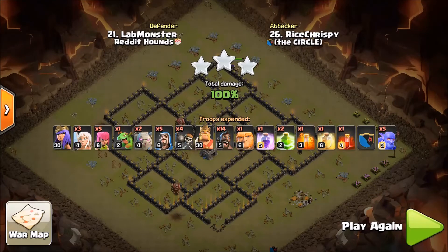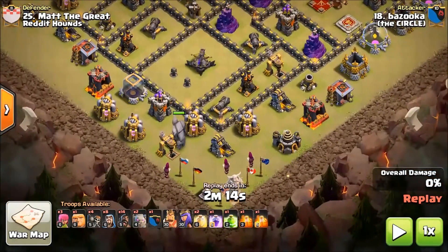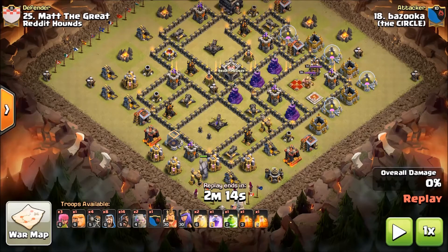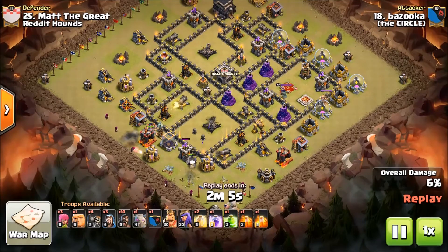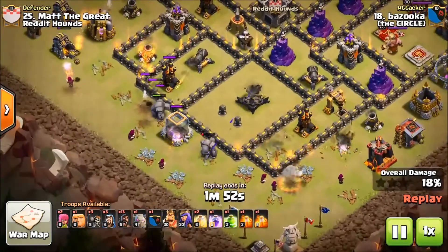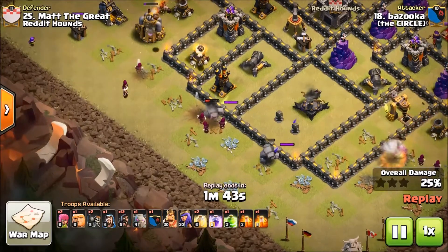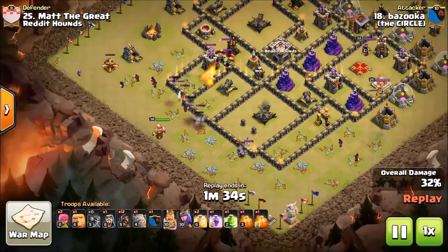I've got one more example from this war where similar attacks were used. On this last example, we've got a stoned gohobo by Bazooka, and what happens here is the worst thing that can happen to any attacker no matter how hard you plan: the dreaded wall breaker fail. Everything's looking okay at this point — Bazooka's making his funnel. I don't agree with wizards in the middle of the funnel because it does not leave breadcrumbs for your troops to lock on to and go into the base. There's one wall breaker, there's a second one, and I think he waited too late and did not hit the same tile. Watch the next wall breakers — they go to a different tile, a different spot. Wall breaker fail.